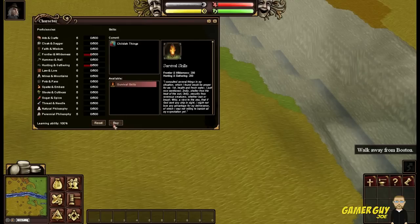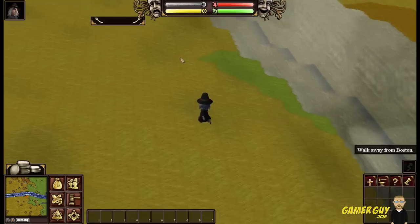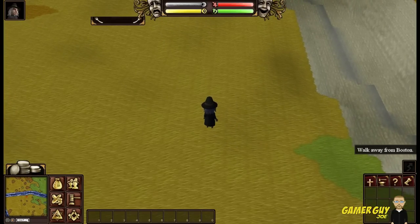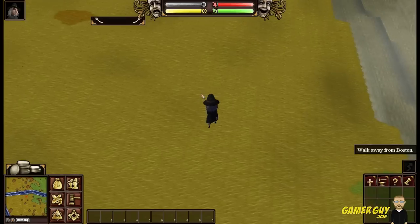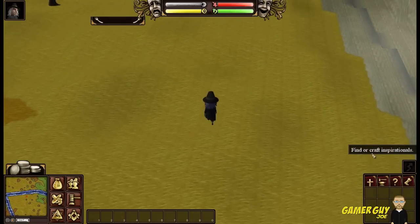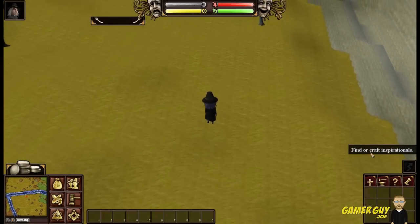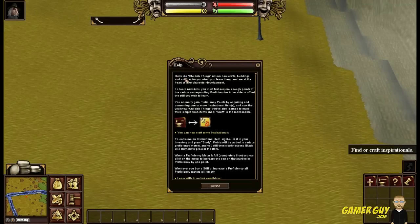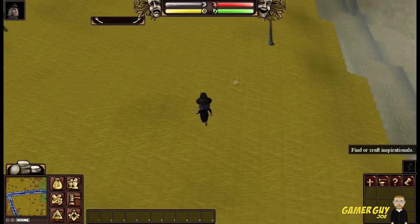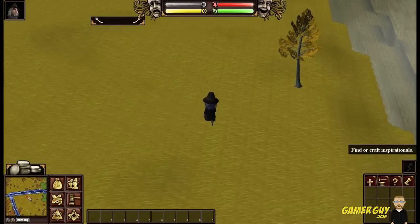Survival skills — okay let's buy it, it looks important. I wish they gave us some sort of tutorial. Buy silver — so you can buy silver? Oh that opens up a web page. A dollar ninety-nine for forty silver. Find or craft. Inspirationals — what is this? Skilled childish things. You can skill inspirational items. Right-click in your inventory — so we gotta find some good junk. So we must be this little X on the map here.